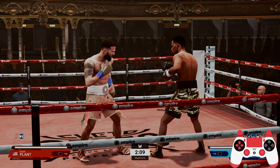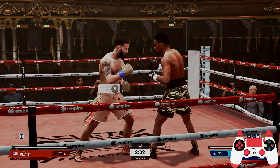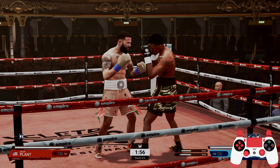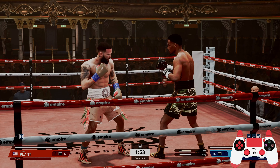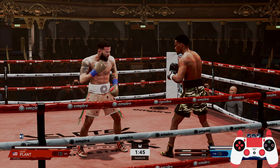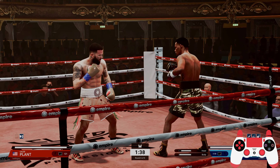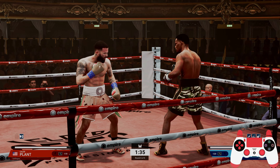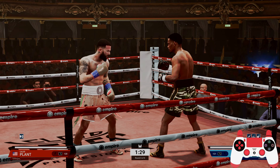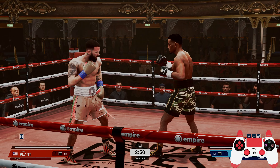On to the third combination — one of my personal favourites. You throw the jab to the head, then a power straight to the body, and then a left hook. It's really effective because you shoot the jab to the head, the opponent gets confused, then you throw the right hand power straight to the body, and then a left hook straight to the chin. Definitely one of the best combinations to use in this game.